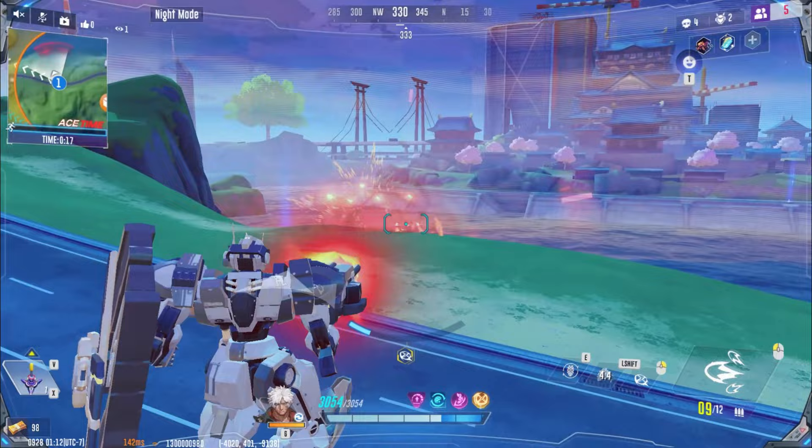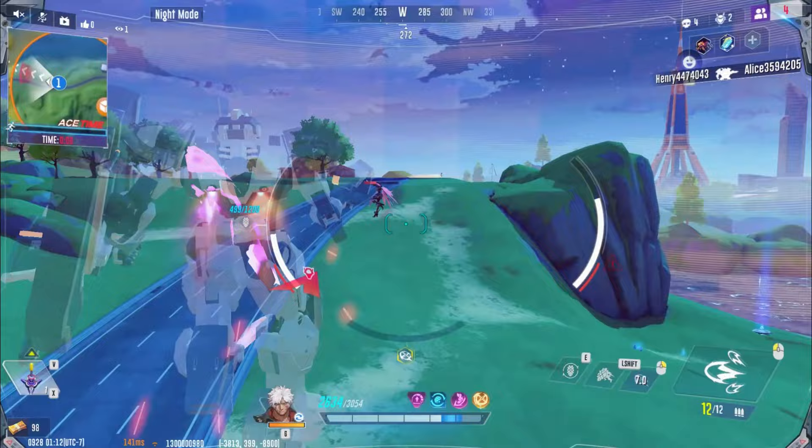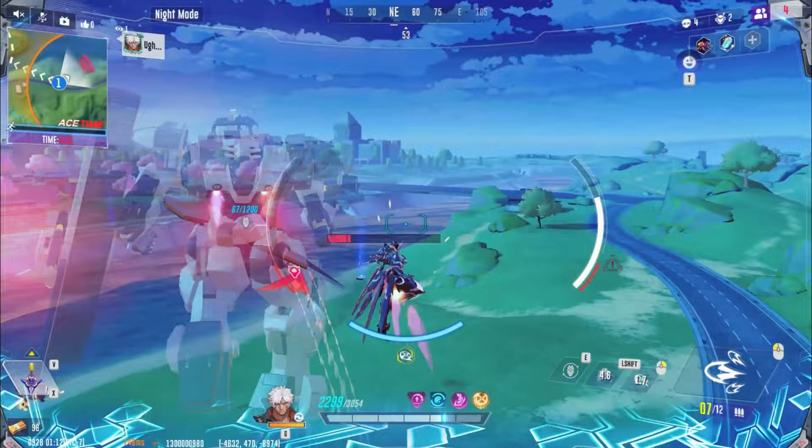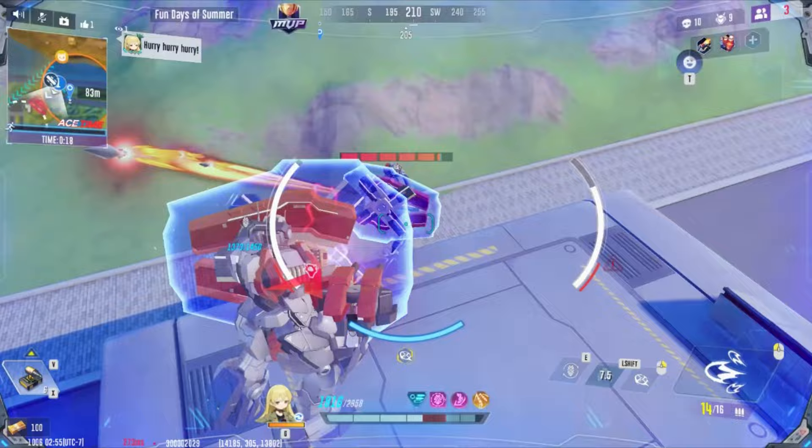Another ability coming up later in the video helps with these aspects specifically. While inactive, the shield will recover durability after a short delay. This delay is even longer if your shield shatters upon dropping to zero durability, so try to avoid that when possible. As the shield takes damage, the shield's HP bar on the left will decrease. When this happens, the light fan's energy bar on the bottom will increase.